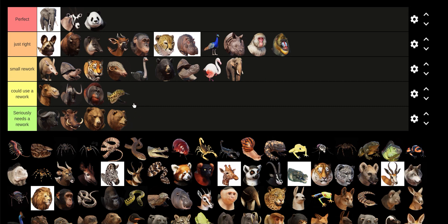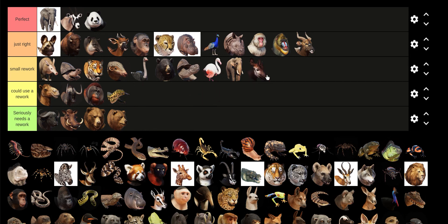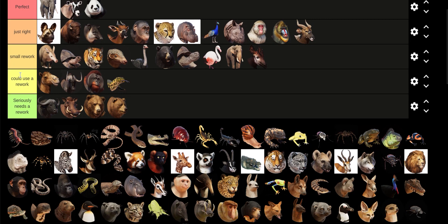Nile Monitor needs deep diving — seriously, why doesn't it have that? Nyala is fine. Okapi — I guess its fur could look better, but that's kind of a nitpick. Just so you know, the Small Rework tier is for animals that are just kind of nitpicky.